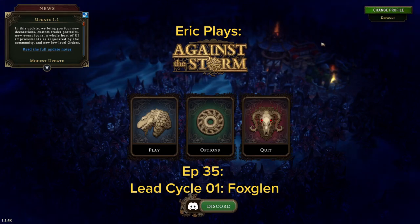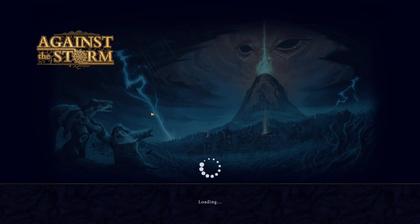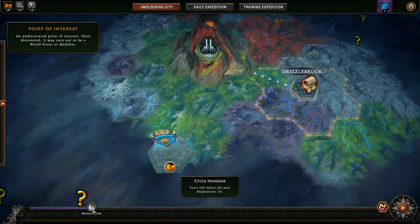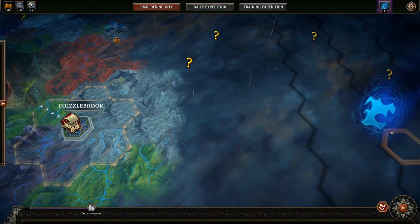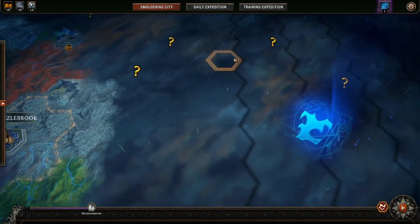It's time for a playthrough of Against the Storm. Continuing on my first try on the lead uplight storm cycle, I've got 33 years and I was going to loop around this way to try to get some question marks on the way there, because I need to have 12 seal fragments by the time I get there.